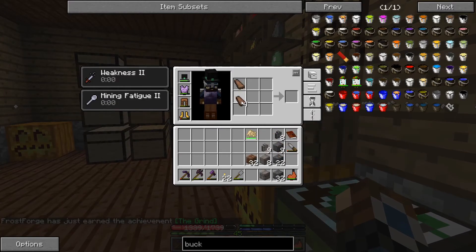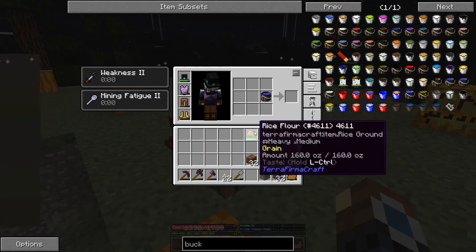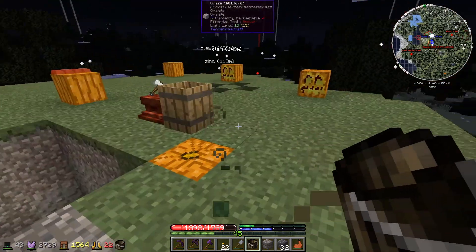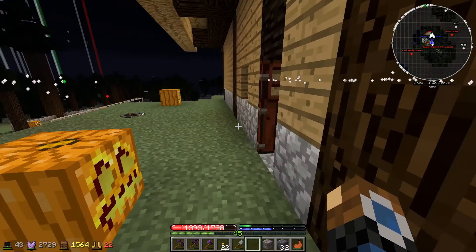Then using a bucket of fresh water, we can combine that with the flour to make dough. Now that only uses half of it but gives us a full 160 ounces of dough. So that doubles our food.